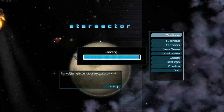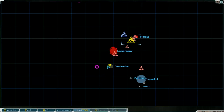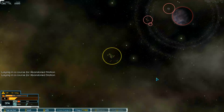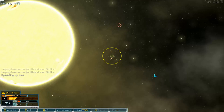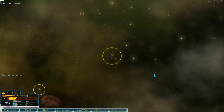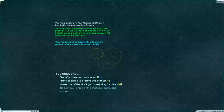Hello and welcome to part number 99 of Starvector with the Mod Ironclads. We are on the way to the station. What we can do is leave one ship there, so we can get a better combat readiness and logistics.